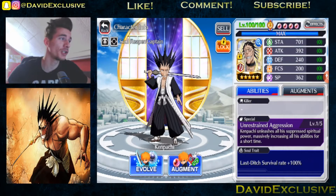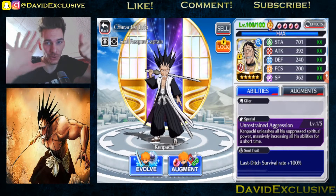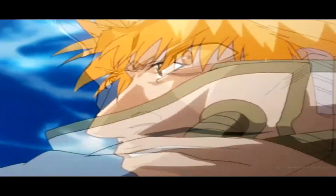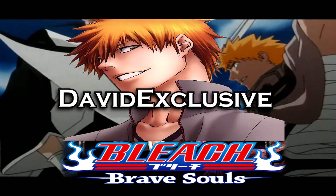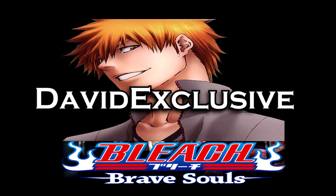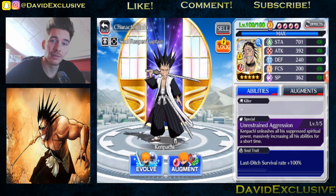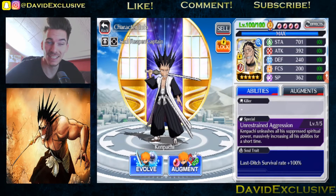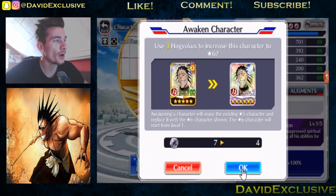What's up guys, your boy David Exclusive back at it with another Bleach Brave Souls video. Today we will be evolving our boy Wet Kenpachi up to six stars. As you guys can see I immediately maxed out Kenpachi as soon as I could. We're gonna evolve him up to six stars, review the soul tree to see what it looks like, and after that we'll be trying to max him out as soon as possible to do some serious damage. So without further ado, let's evolve our badass Wet Kenpachi up to six stars.